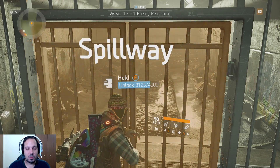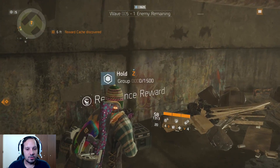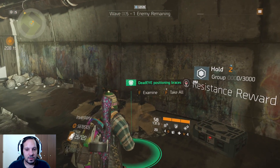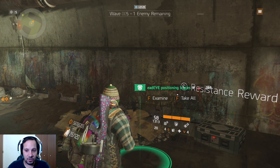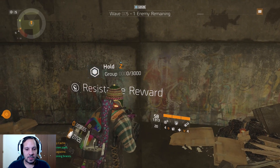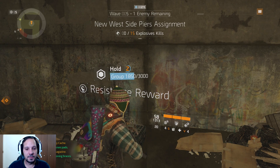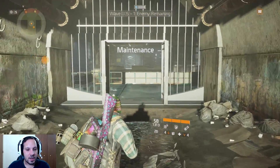The chest you want costs 1,500 to open and you hold Z for it. This is where you get your classifieds from. I opened it and got a Dead Eye Positioning Bracers classified. I opened it three times this run — the first time here, then again as I accumulated enough points each subsequent time.